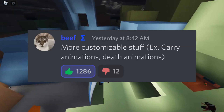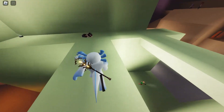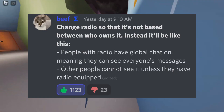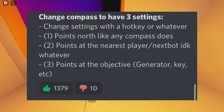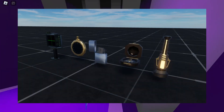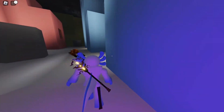We can also expect more customizable stuff, for example carry animations and death animations. People with video can have global chat on, meaning that they can see everyone's messages in the server. And new functions to the compass, for example pointing to the nearest player on export or where the objective item is on the map. Also, expect to see new epic utility skins in the next update and a new UI layout to the shop.